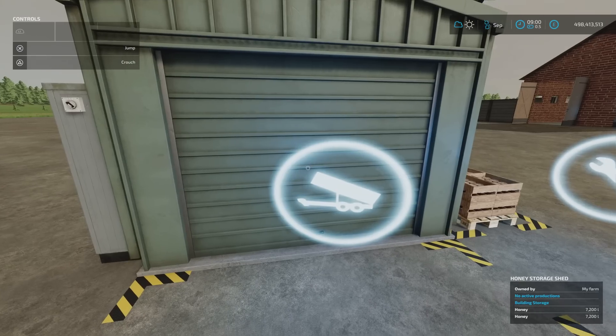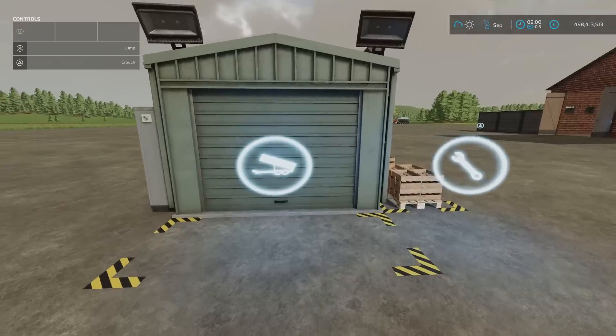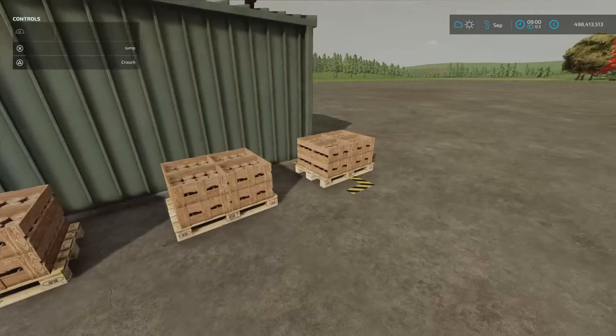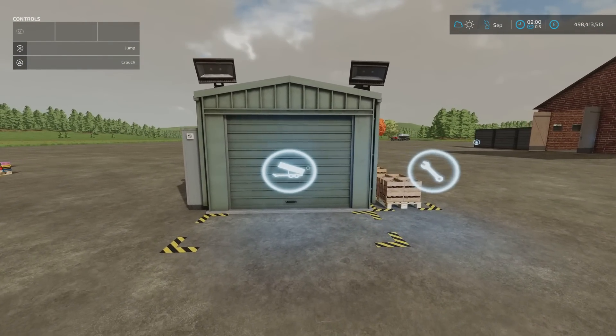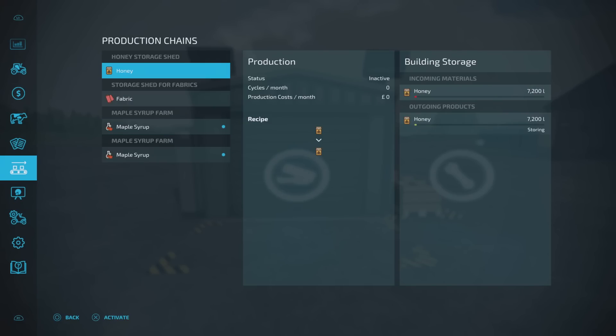Bottom right, it says in storage I've got 7,200 litres of honey. If you put it on storing, the first few pallets you put in will go to the side — it puts them as if it's storing them, but only three at each side. Then everything else it stores inside. We have our honey storage and our fabric storage — what's shown there is what's inside, plus three pallets outside.